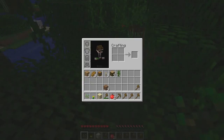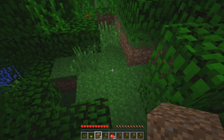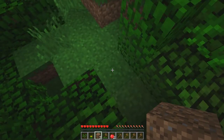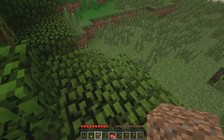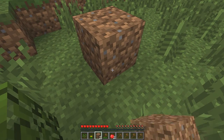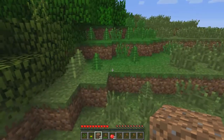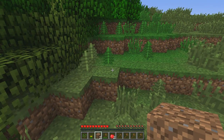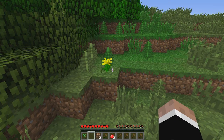Now you might be wondering: how do you place things down? Like this dirt — if I put that dirt back in, I select it, and you see how the black border is highlighting? That is what you are looking at. So if I want to look over here and I right-click once, it'll place whatever block is active in your hotbar. Active hotkey is currently number three, so there's dirt there. Now if I take this flower and right-click, it'll place the flower down.